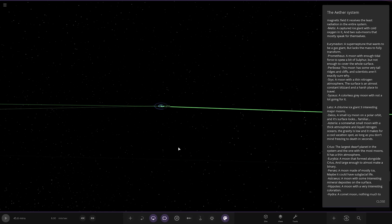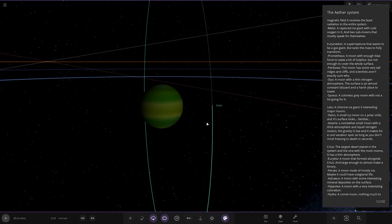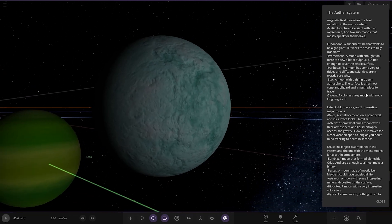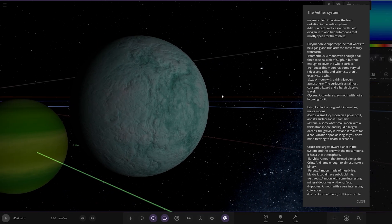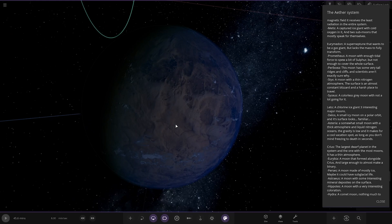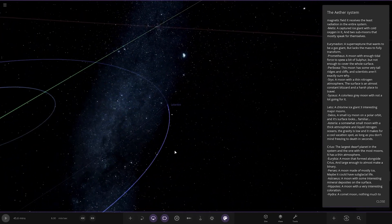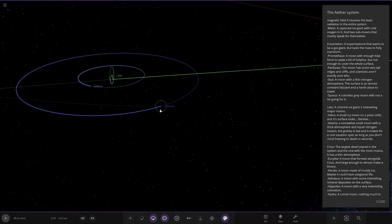Then we've got Leto — a chlorine ice giant with three major moons. We've got Delos — an icy moon on a polar orbit; its surface looks familiar, with a Venus texture. Then Asteria — a somewhat smooth moon with a thick atmosphere and liquid nitrogen oceans. The gravity is low and makes for a cool vacation spot, as long as you don't mind freezing to death in seconds.